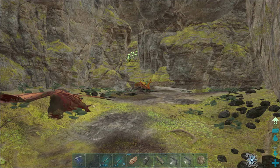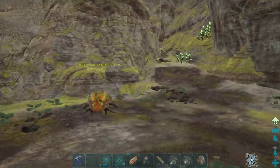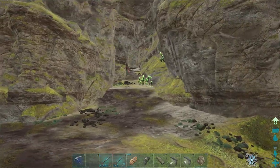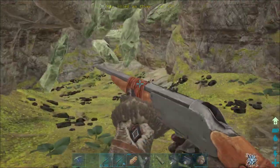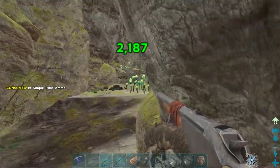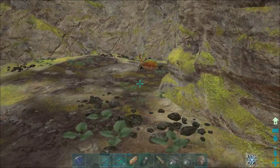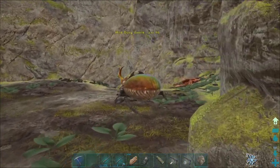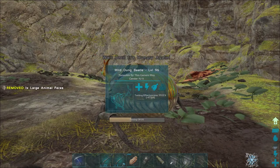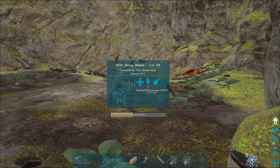We have found this level 96 dung beetle. How this works is we have to stay behind it and clear everything around it so you're not disturbed — if it gets aggroed or anything like that, you'll lose the tame. Make sure your weapon is put away, creep up behind it, and press E to feed it. There you go! This one should take three feeds because it's a level 96.